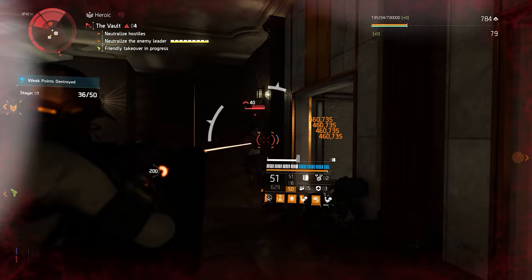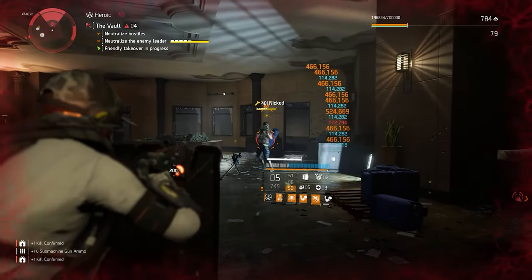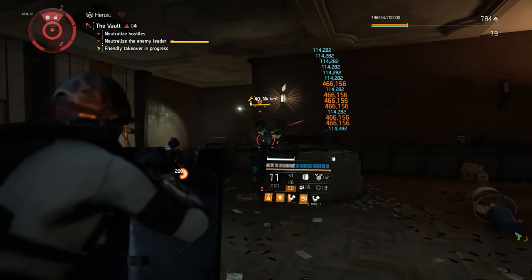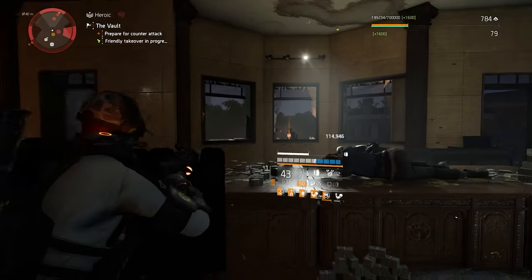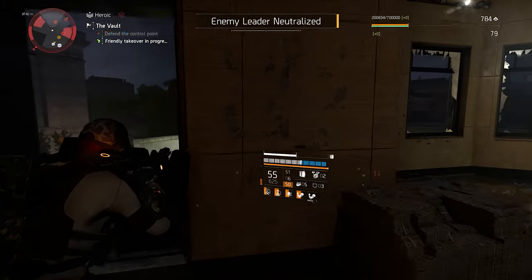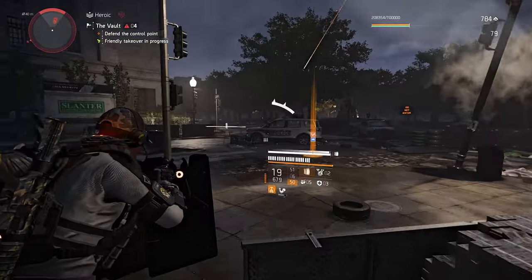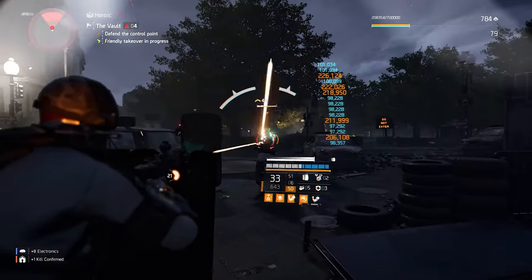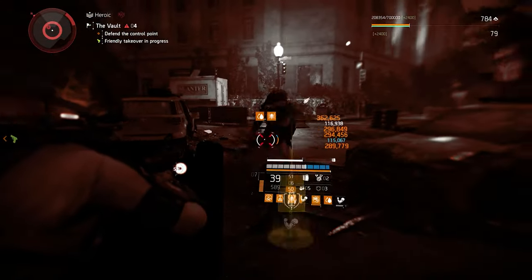This keeps our base armor intact for when we run out of our shield or get shot from behind — we have a lot of armor to stay alive. Keep in mind: whether you have 2 million armor or 500k armor, the bleed doesn't change. It's a percentage of your total armor. At 200 stacks, in 10 seconds you will lose your entire armor if you don't do something about it.